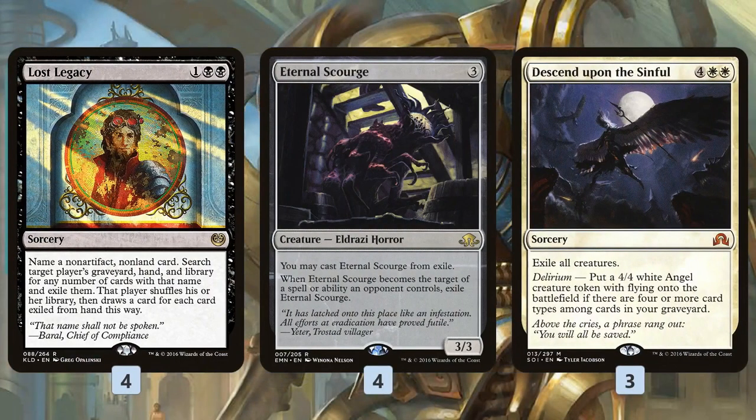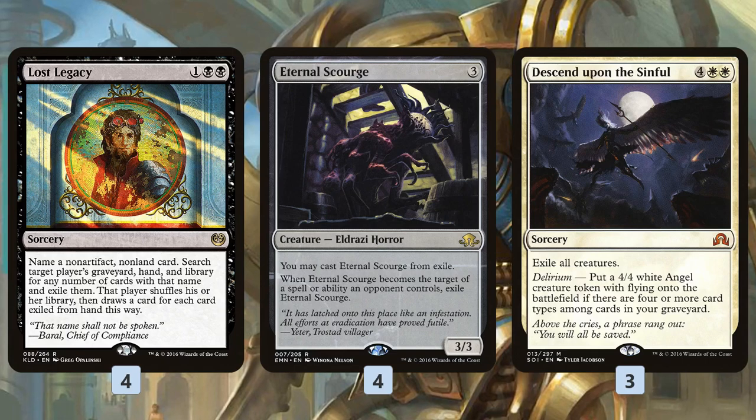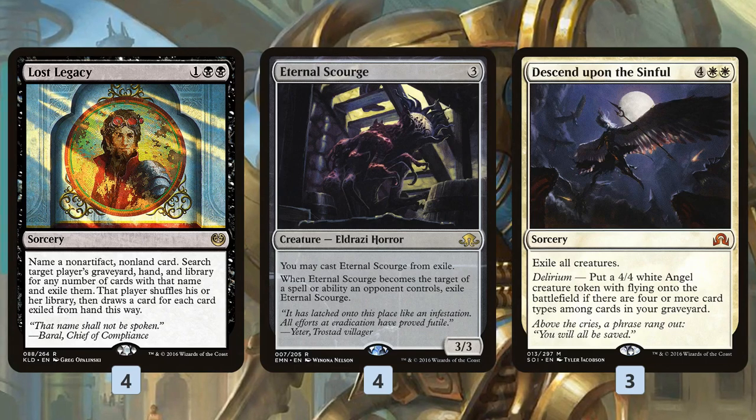Since we're building around Eternal Scourge, we can also play Descend Upon the Sinful as our primary wrath. This not only exiles all creatures — yes, it exiles our Scourges, but we get them back anyway — but we can also get a 4/4. We have a ton of spells in this deck, some Planeswalkers, some other creatures, so there's a pretty reasonable shot we'll be able to turn on Delirium and get a 4/4 Angel, along with all our Scourges in the exile zone.